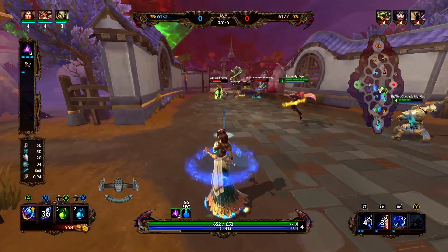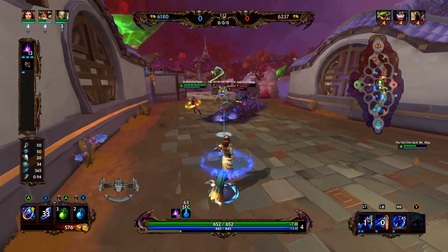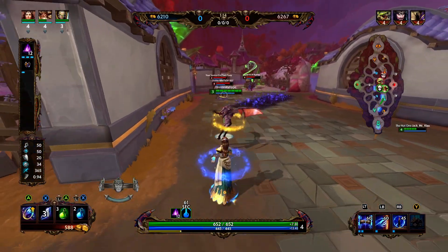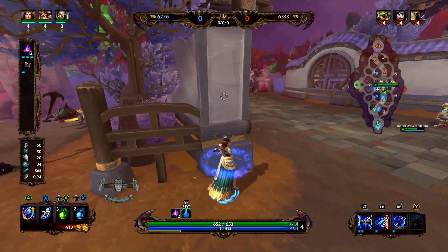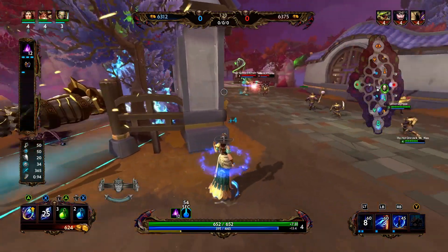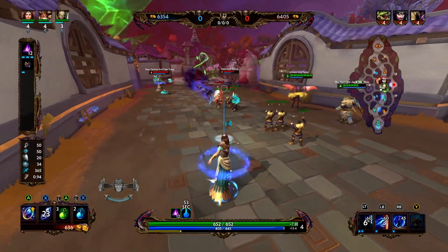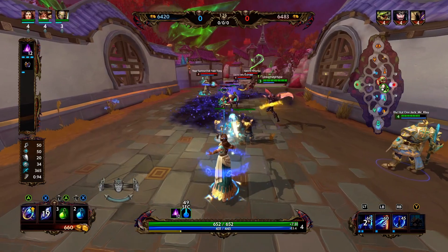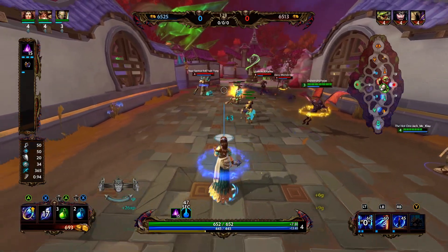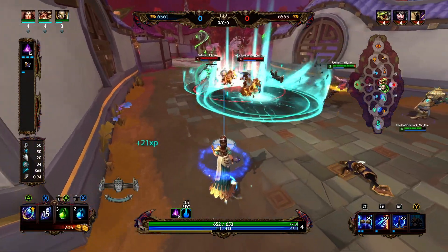Right now, in between waves is a great time to be going for camps. This game we do not do a very good job of that. But generally, if you want to clear a camp or clear the wave, go for a camp, then clear a wave, go for another camp. This way you're getting additional XP and gold in between waves, and if the enemy team does not match you, you're going to be able to get a lead.